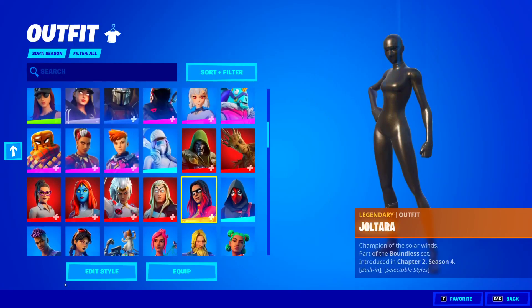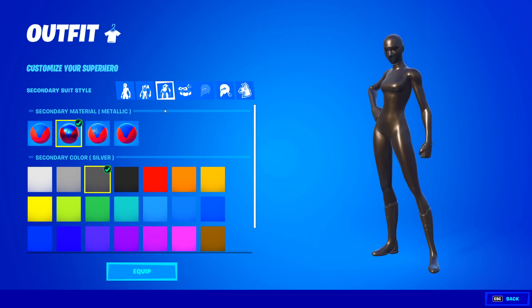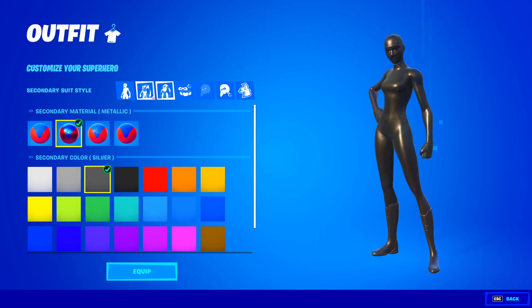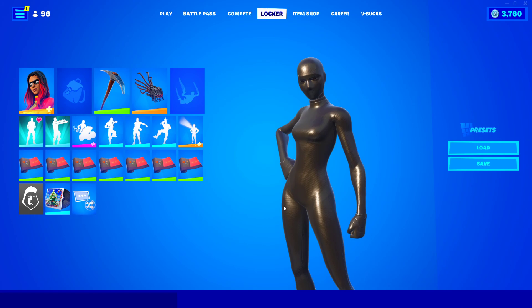Just make sure once you've done it you actually press equip, because obviously you need to equip the style. So back on the black: you need bold for the suit pattern, then primary material on metallic, primary color silver, secondary suit style with secondary material metallic and secondary color on silver. And then the rest is up to you. They are out right now, guys.